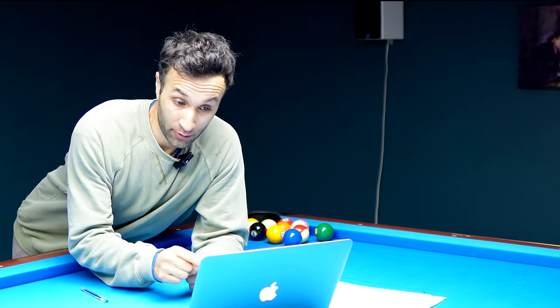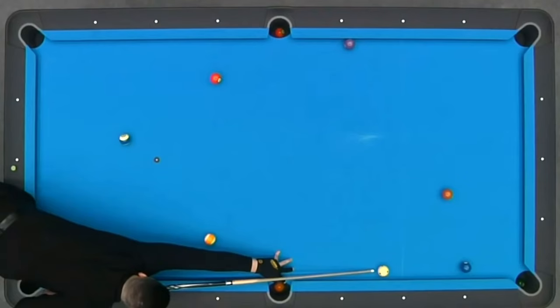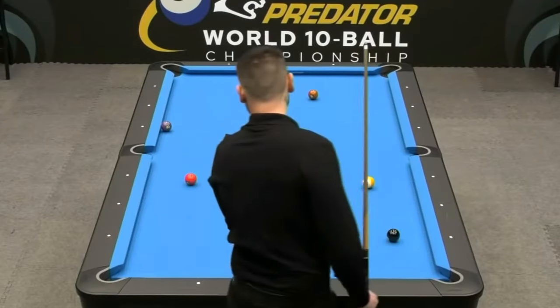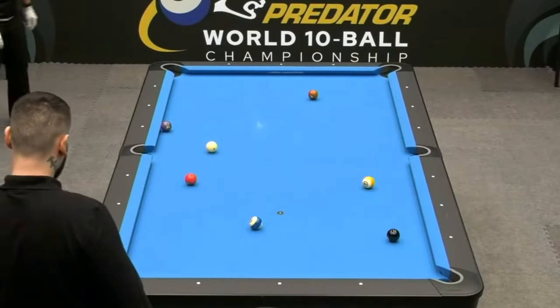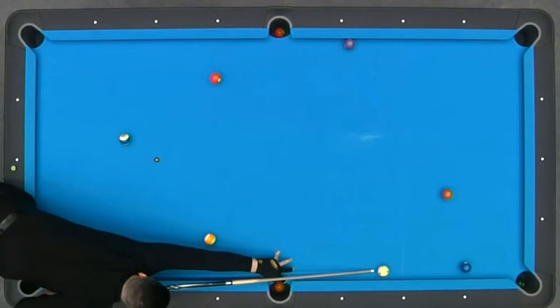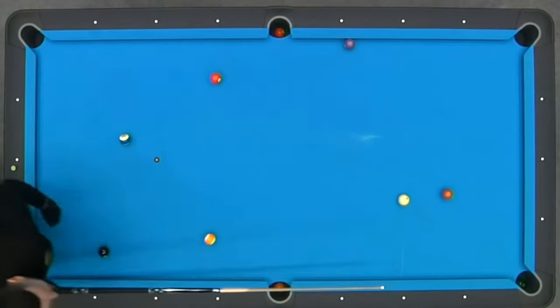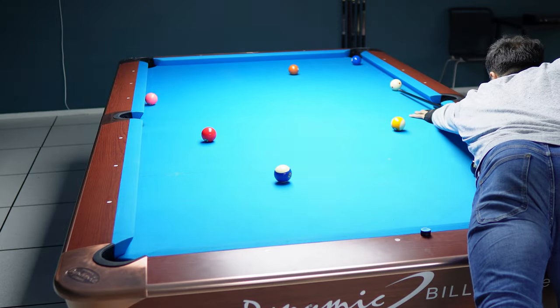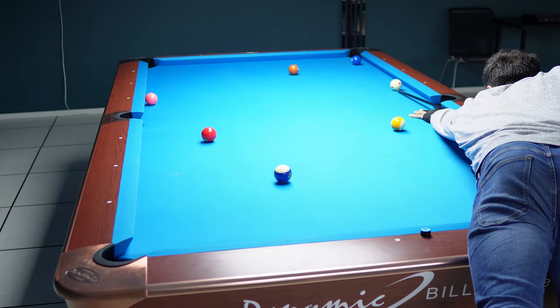Take a look at these two clips. First, we have Eklenkachi playing position from the two ball to the three ball. He draws the cue ball and lands perfectly on the three, ensuring position for the four ball. Notice the distance the cue ball actually needs to travel. And then you have me replicating what I typically would do in the same situation.